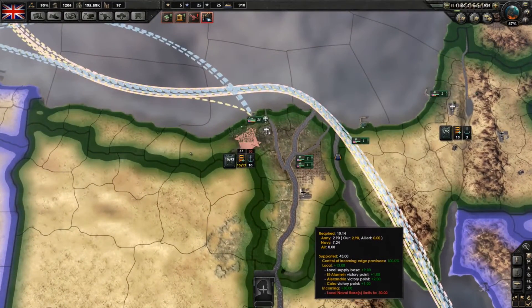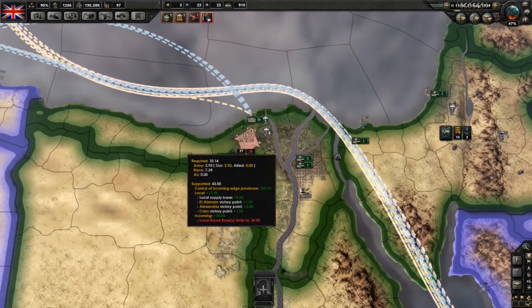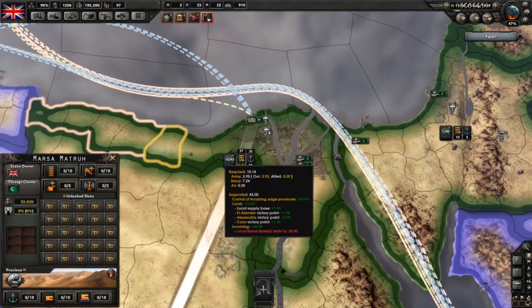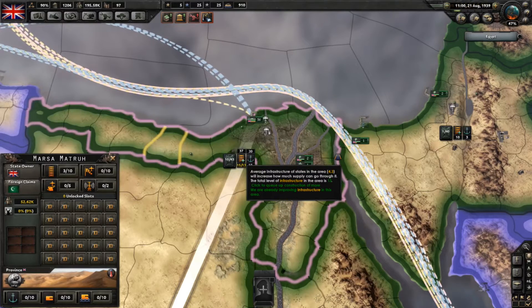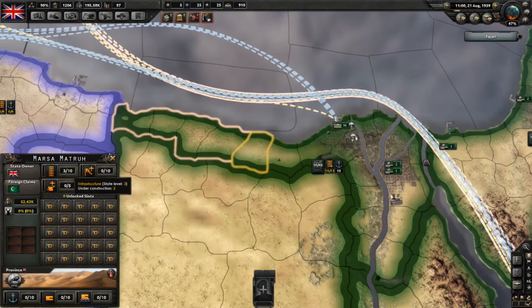Supplies are important, but how do you know where to look for supplies and how you actually get better supply? Well, let's take this supply area here. It consists of three different states. The logistic factor — so the infrastructure — decides how quickly supplies can get somewhere and how much you can actually put through. In this case this is limited because Marsa Matru only has an infrastructure of three.